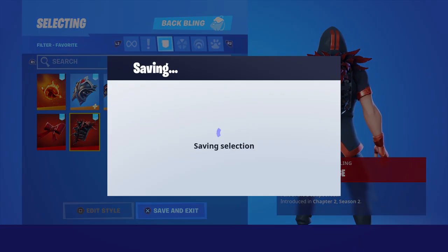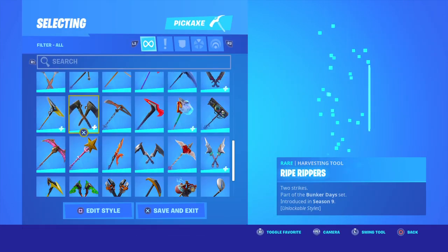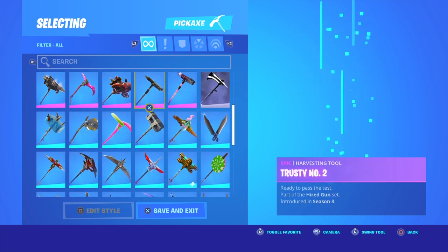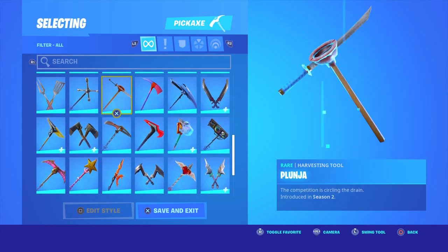Coming in at number eight we have the Ravenpool's Cage pickaxe. I'm just going to use the Plunger pickaxe through the whole thing.